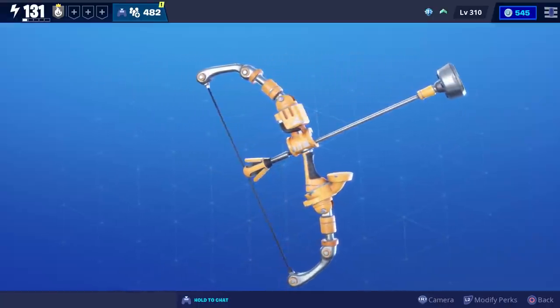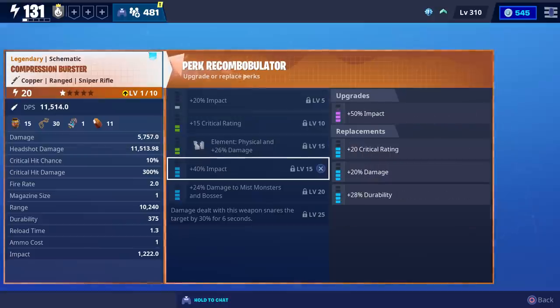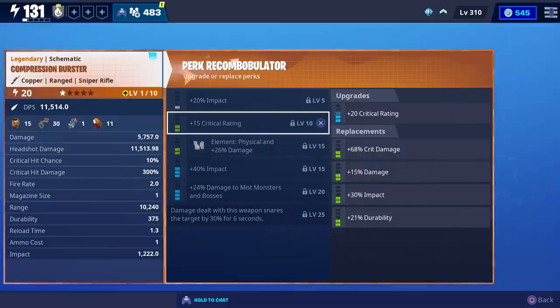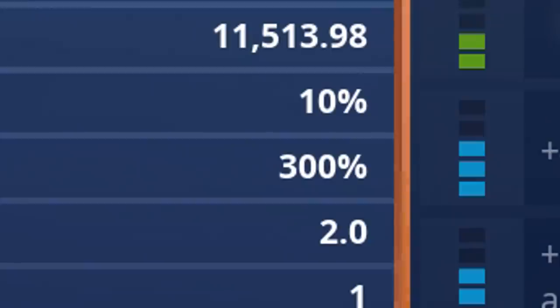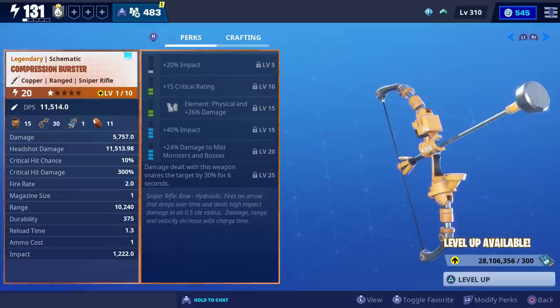Here's what the new Compression Burster looks like up close. The perks that came with it were: Impact, Crit Rating, Physical Damage, Impact Damage to mist monsters and bosses, and damage dealt with this weapon snares the target. You can put three impact perks on it, choose between any element, and it comes with a low crit chance — 300% crit damage, which I believe is the same as the Boom Bow.